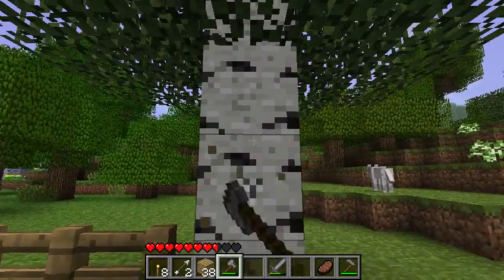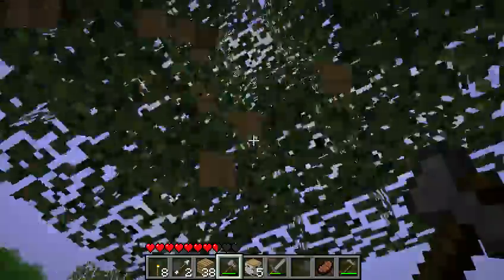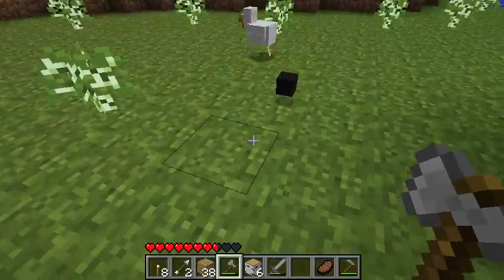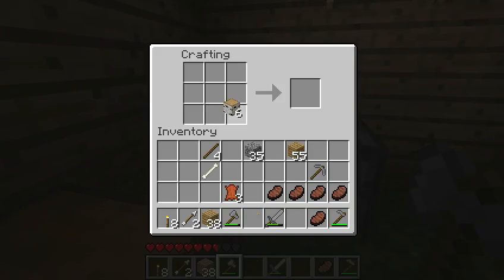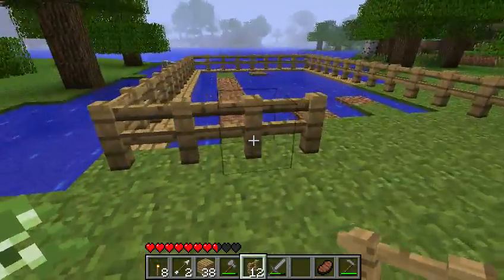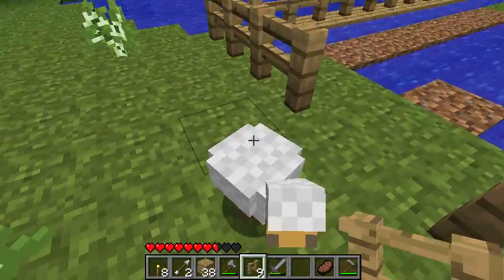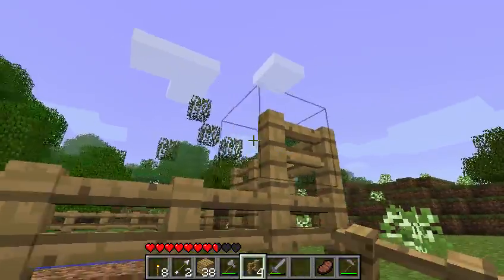I'm pretty sure six blocks should be enough for now. It looks like a sheep died there and there - I wonder what's killing them. Maybe they're drowning. I might want to double stack it, so let's go get some more trees. And kill that goddamn duck. Stackable fences.